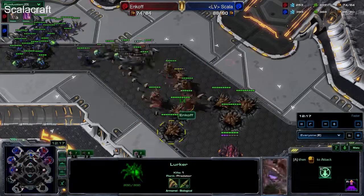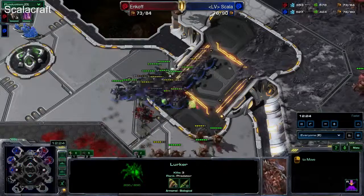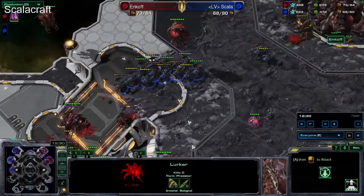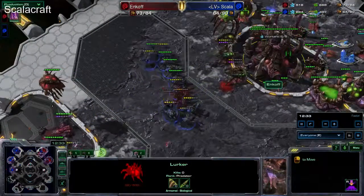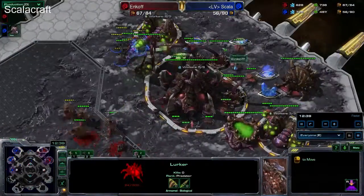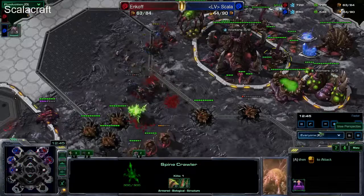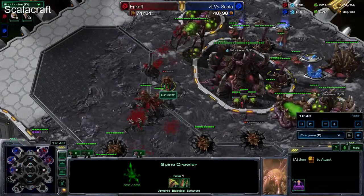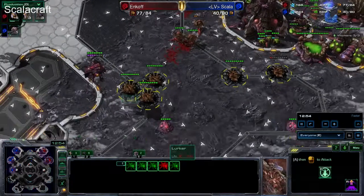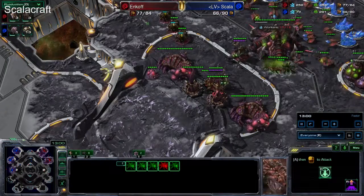Those first Lurkers are devastating — HP dropping dramatically. All those last Roaches just melt away. They didn't even manage to kill one Lurker. The attack does good damage to the economy. One Queen is down, second Queen is down as well. The Lurkers didn't have time to be properly positioned, so they weren't able to kill the drones with Spine Crawlers in the way. All those Roaches are now gone. Ankov still has all his Lurkers, a few Hydras left, with three more Hydras and three more Lurkers on the way — and he's taking the supply lead. Really good defense here.